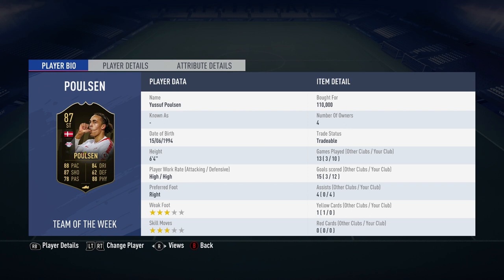Hi everyone, Mike here from PlayerUnready. I'm doing another FIFA 19 review. This time it's a third in-form Leipzig striker, Yussuf Poulsen. He's got 10 games played and 12 goals with 4 assists. He played up front in a 2-up-top formation alongside his teammate Timo Werner — 12 goals in 10 games where another striker is also getting chances and goals as well. I think it's a pretty good return.